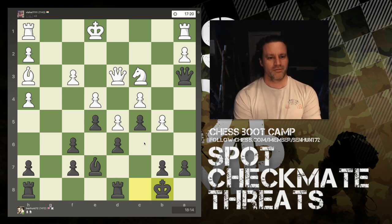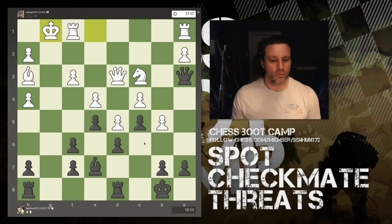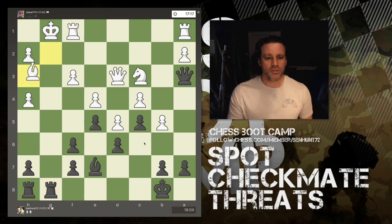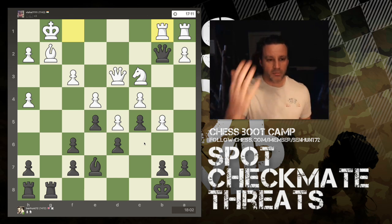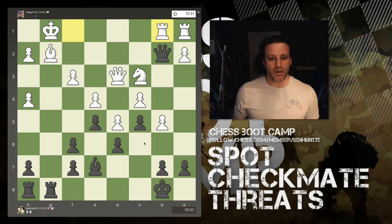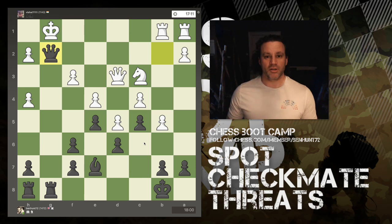You should never castle your king onto a completely open file — the g-file is totally empty — but white decides the king is safer over there with the rooks. I swing the rook to g8, bishop blocks, and the queen comes in to join the fun. White is completely up in material, a whole piece ahead, but somehow just completely fails to see there's a simple checkmate threat on the second rank. It doesn't matter how much material you have if you let your guard down.